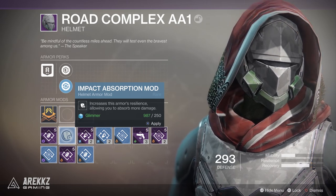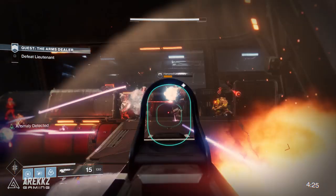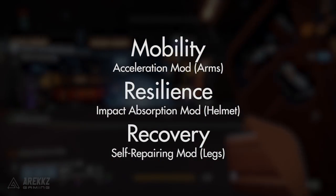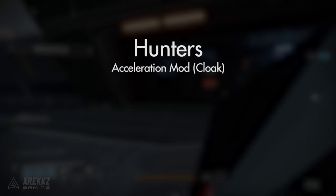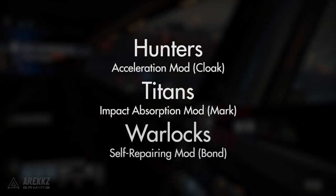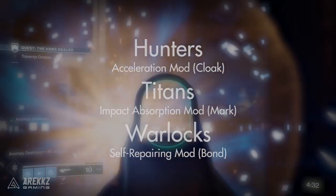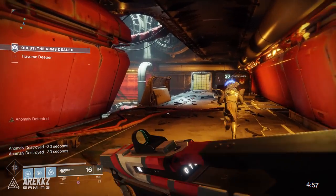Three of these mod slots are class agnostic — available to everyone — while the other three are class specific. It's possible to get a mobility mod for your arms, a resilience mod for your helmet, and a recovery mod for your legs; that is an option for everyone. On the class-specific front, hunters can get a mobility mod for their cloak, titans can get a resilience mod for their marks, and warlocks can get a recovery mod for their bonds. So even though the new system gives you freedom to spec into your preferred stat, ultimately hunters will always lead in mobility, warlocks in recovery, and titans in resilience.